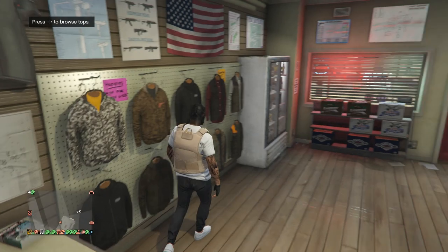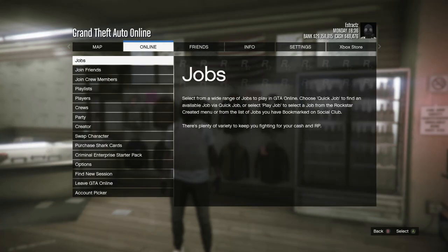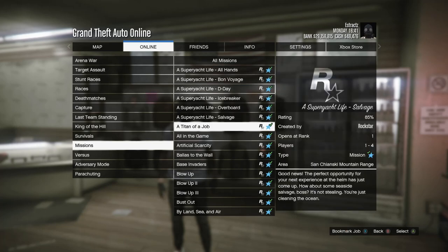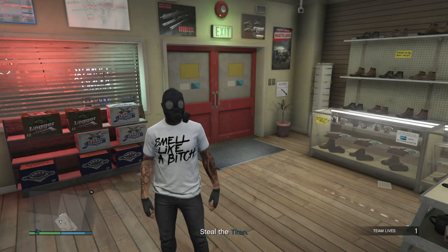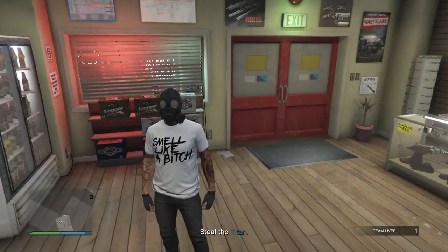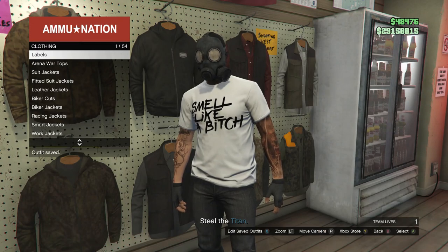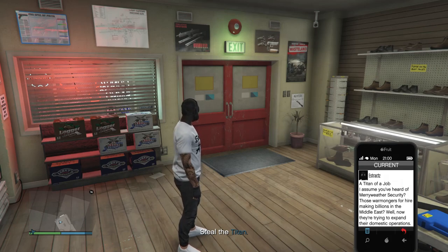Back out, and now go start the job called Titan of a Job. Hit pause, scroll to online, click online, click on jobs, scroll down to play jobs, scroll down to Rockstar created, scroll down to missions, click on missions, scroll down to Titan of a Job, and fully start up that job. When you load into Titan of a Job, you should see you're wearing your outfit but without the peach plate carrier — only your outfit with the toxic mask. Go back to your tops, hit edit saved outfits, and save this outfit again on slot 1 or slot 20. Then back out, pull up your phone, and leave the job from your phone.